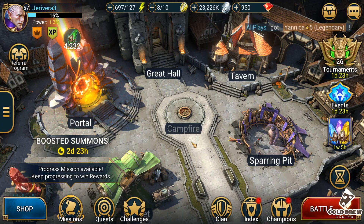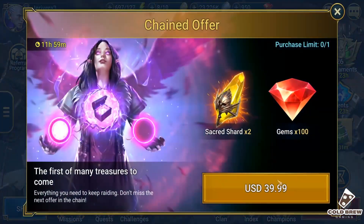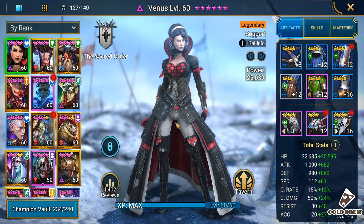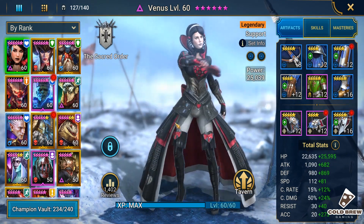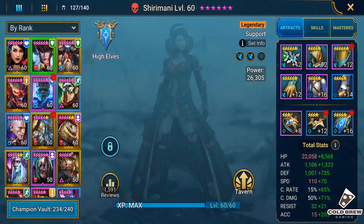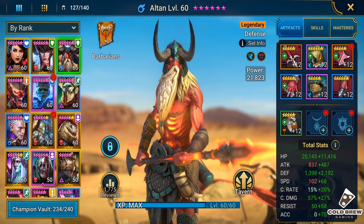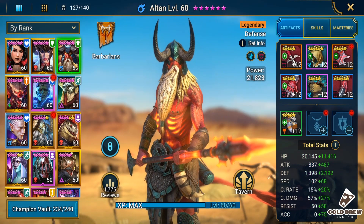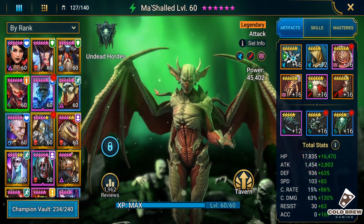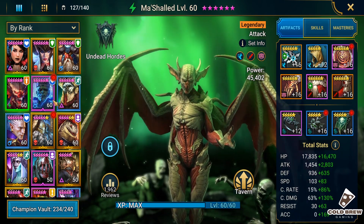Hey guys, Colbert here and today we're gonna do an account takeover on Jerry Vera's account. He's got quite a few legendaries. Venus has lots of accuracy and speed but low defense. From the items we see here, Venus is okay. He's got a Shuri Mani all ten with a good amount of defense. He's got a Machalt here and Machalt has lots of speed, a ton of attack, ton of critical damage and critical rate, and that's very nice. I think it's sufficient.